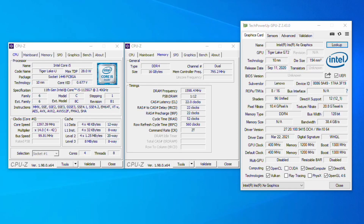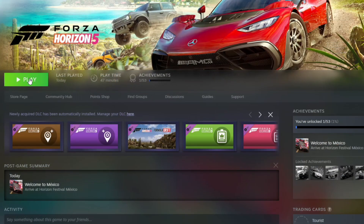Hi, I'm James and today we are taking a look at Forza Horizon 5 running on Intel Core i5-1135G7. This is with Intel Iris Xe Graphics with the 80 execution units on the i5.